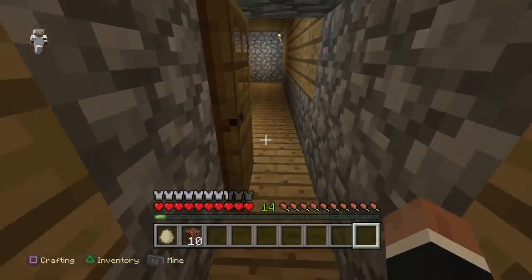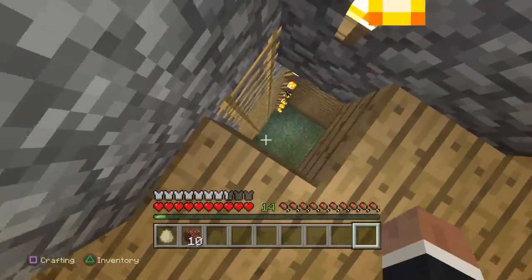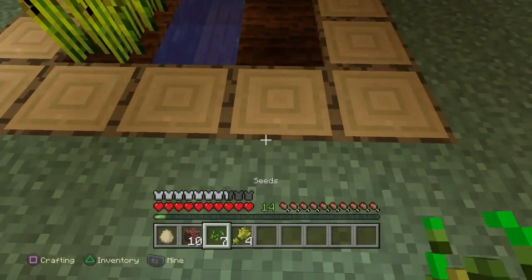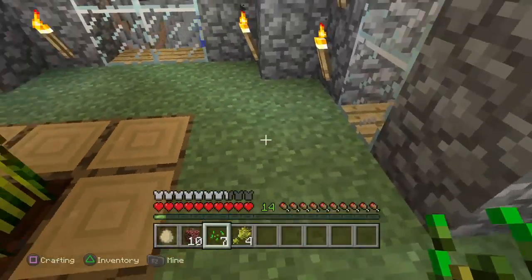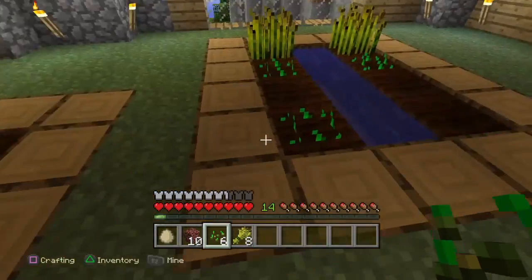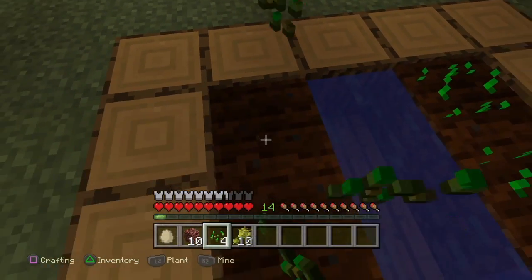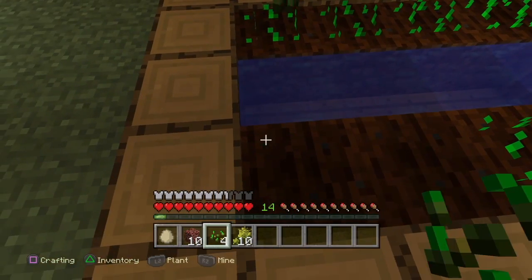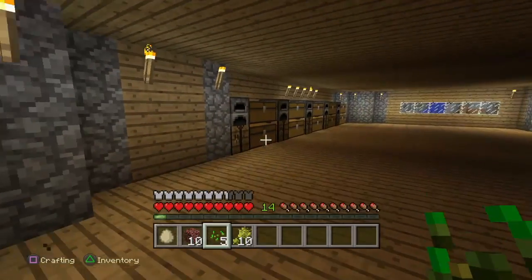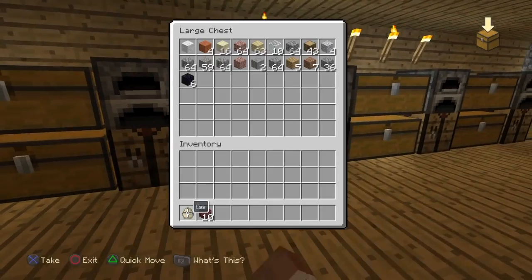I don't have anything in there so I'm gonna have to go down to the storage room. But before we go to the storage room, I wanted to fix our farm that we never got to fix. Let's break some of this and plant it all — boom boom boom boom. It's glitching again, I hate it. Let's just leave it there and go back up and place these back where they belong.